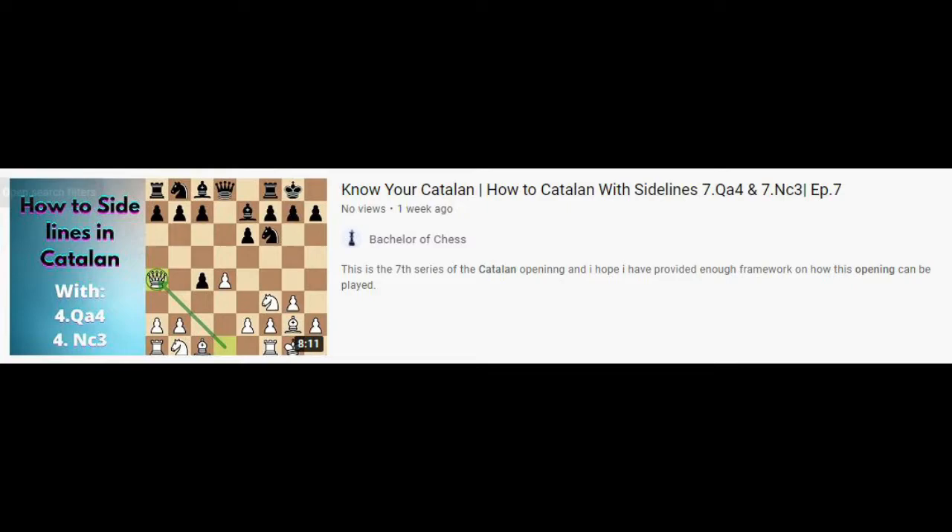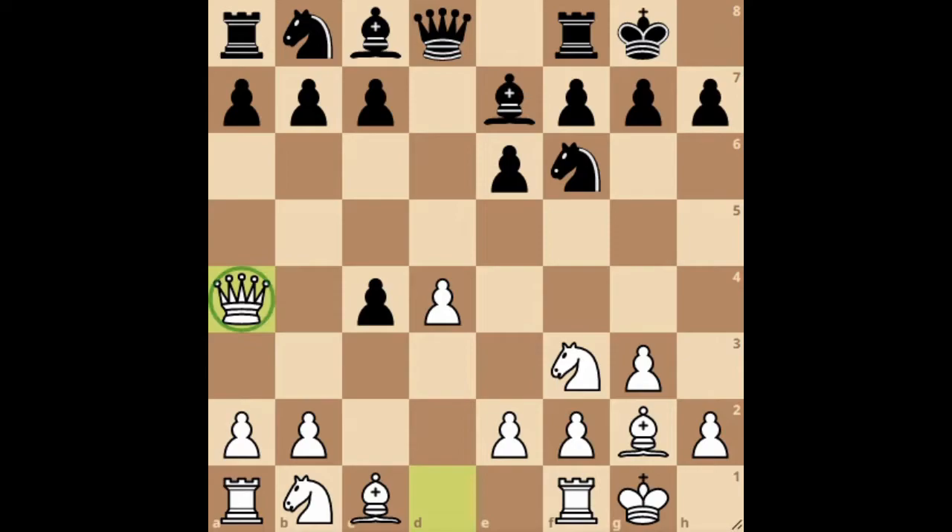In the previous episode we talked about a sideline in a Catalan with an unusual move of Queen to A4. This move guarantees nothing for White in the opening, but does grant White a more comfortable edge in playing and ease in development.